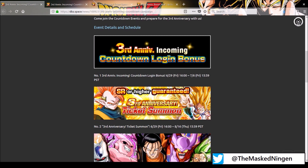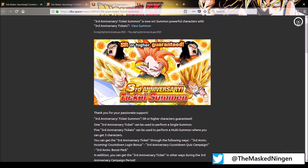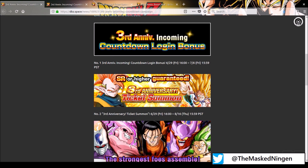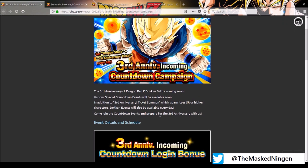Nothing too major — just a little overview of the logins for the next seven days and the fact that this banner is around now. I'm actually a little surprised; I assumed this banner was only going to come with the start of the third anniversary, so it's cool that we're getting a few extra chances to summon on it. I will be saving all of mine and doing a stream at the end most likely. We are officially one week away, so let me know in the comments how hyped you are for the third year — are you going for LR Gogeta or Vegito, or have you saved stones for both? This has been the Masked Ningen — if you liked what you saw, please leave a like and subscribe for more regular Dokkan Battle content. You can follow me on Twitter or Instagram at the Masked Ningen or join the Discord — the link is in the description.